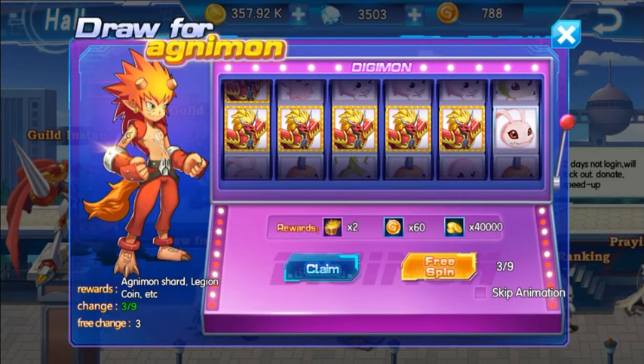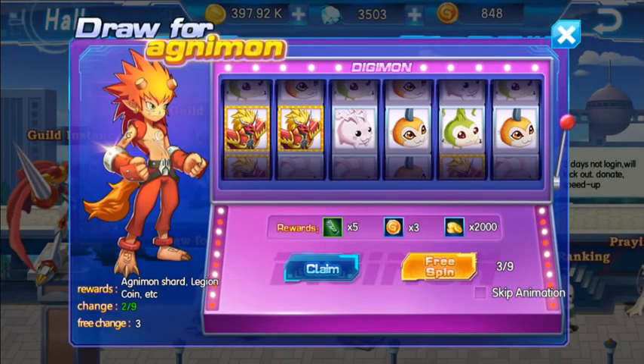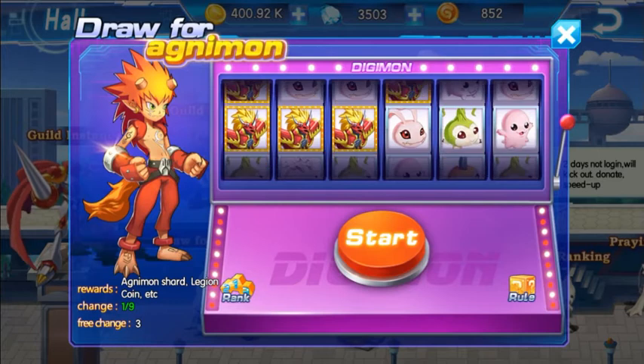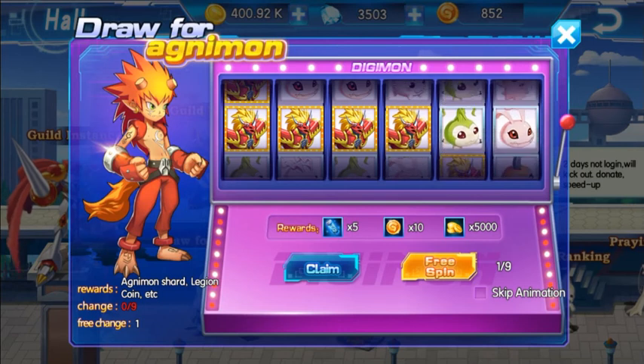We got five Agnimon and you get 60 guild coins. Let's try again — four Agnimon gets 25 guild coins. But definitely once you get six Agnimon in a row you get 150 guild points, plus an Agnimon shard chest and gold.